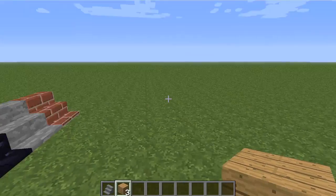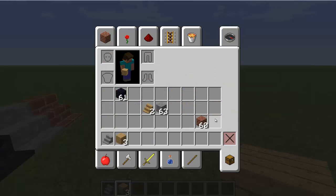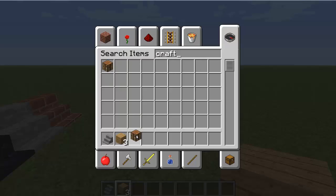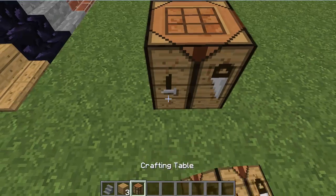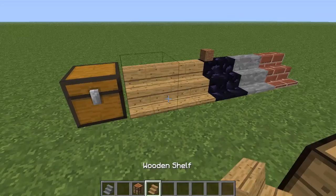So you basically craft — let's get a crafting table, place that down — and then you do that and you get a wooden shelf, like there.